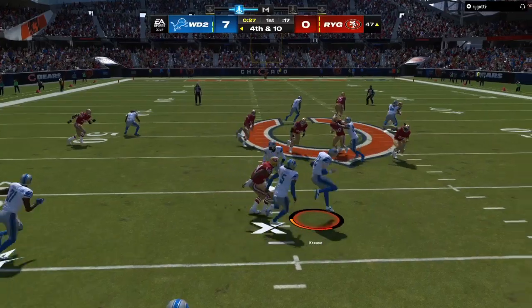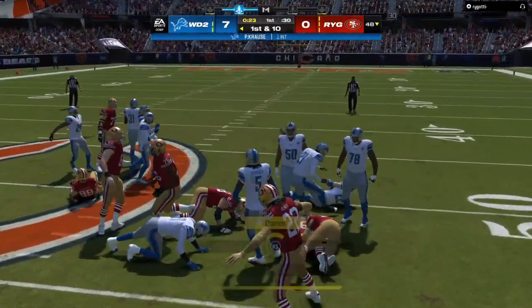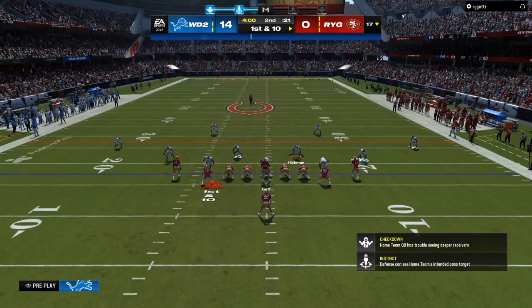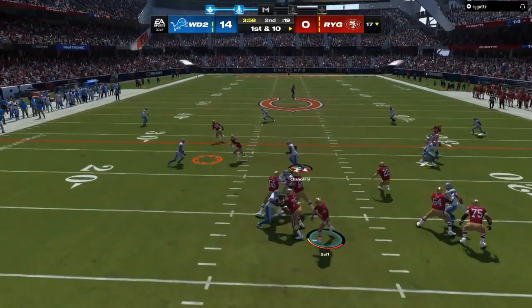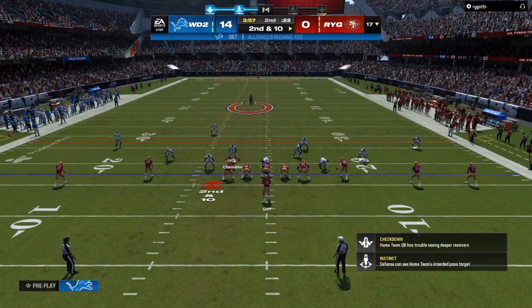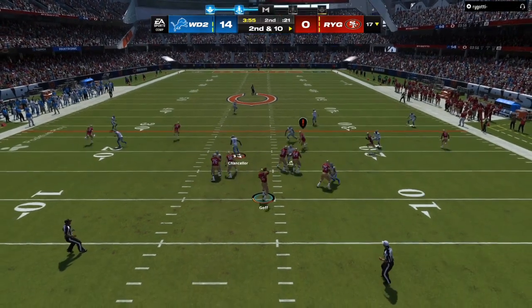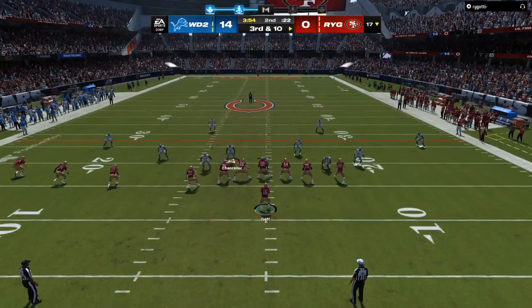When your opponent shows you what they like to do, pay attention to the formation and the route combos. I see him when he has at least two people on the left side of the field — instead of going left to the sidelines, they go from left to right. As you can see right there, there are two tight window passes. He could have hit the seam right there, and my user, if it was not a great pass, could have jumped it.